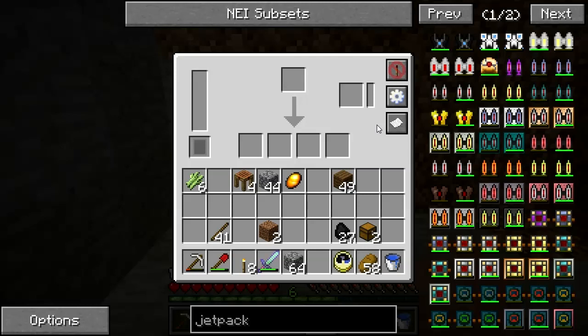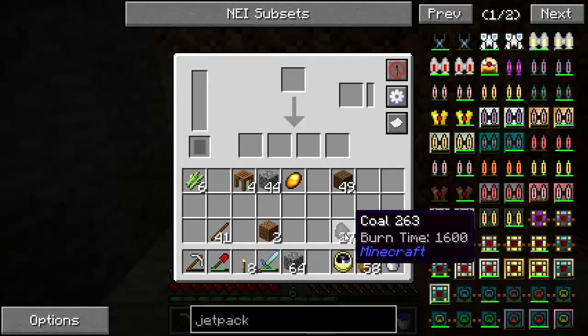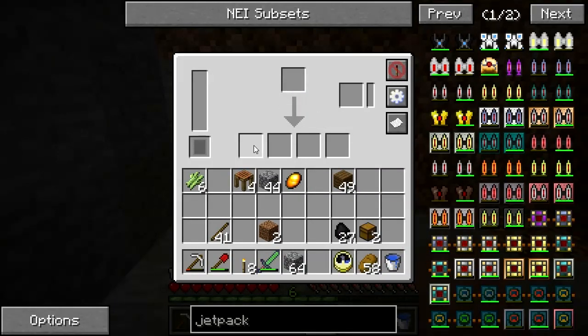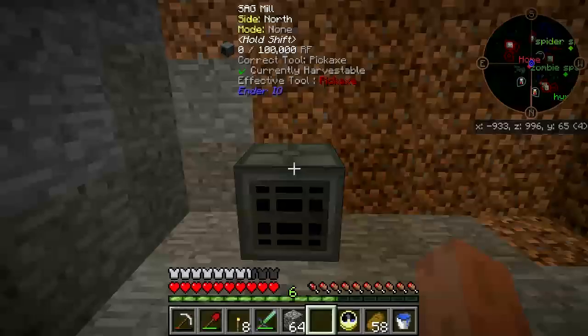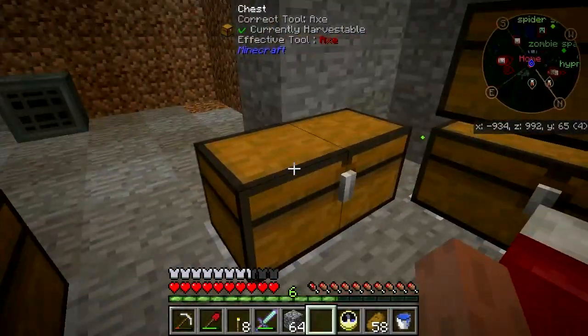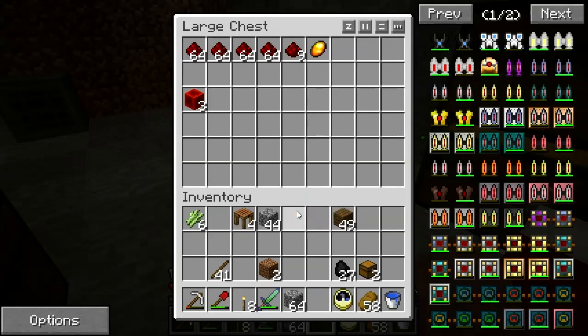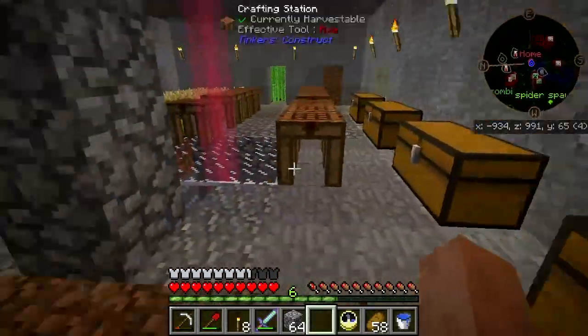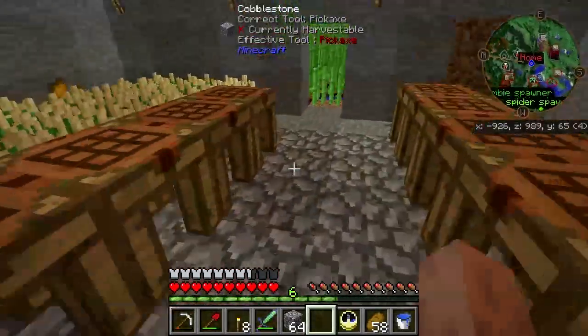Sag Mill — stuff comes in, other stuff comes out. If you put coal in there, you get pulverized coal out, and about a 10% chance of getting sulfur. Might still have a shot at that. To power all this: survivalist generators. They're low tier but a good starter. I'm wanting to use leadstone energy cells to store power.